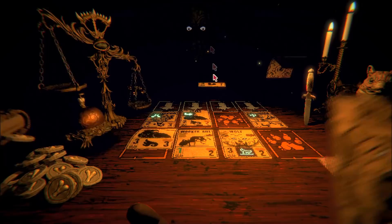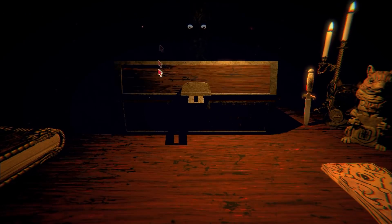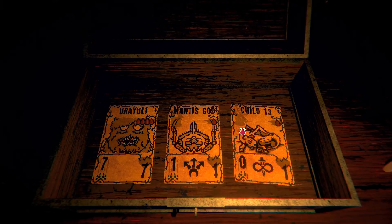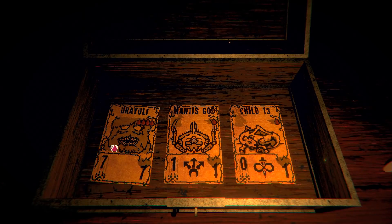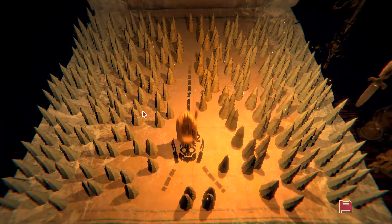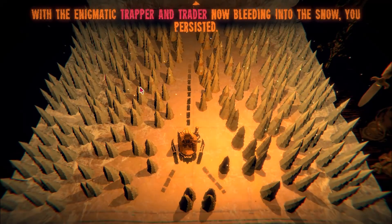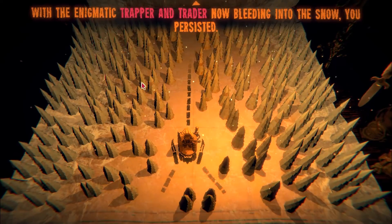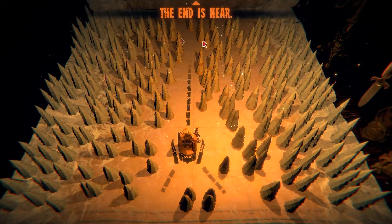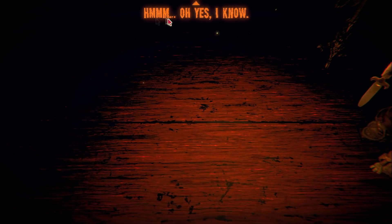'Your lives are restored.' Thank you very much. Look at this — choose carefully. So, we've got some cards to pick from. Very easily, it's going to be this one — I don't even have to think about it. Seven health, seven damage. 'With the enigmatic trapper and trader now bleeding in the snow, you persisted. You can see a light in the distance. The end is near.' We're going to find the cabin, finally — the cabin we're now trapped inside.